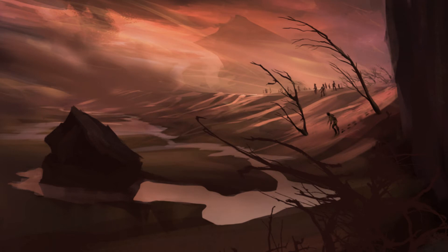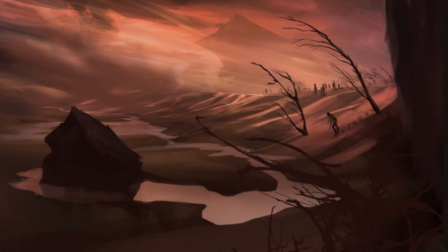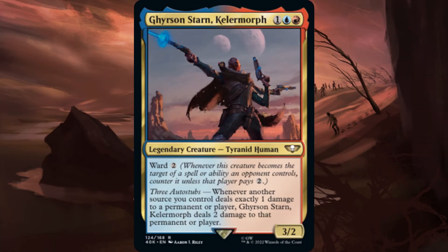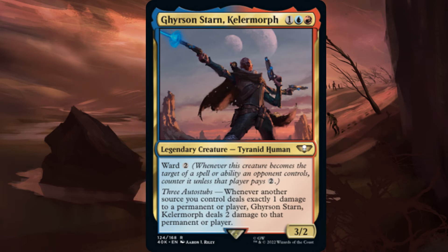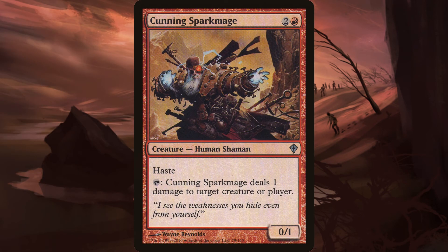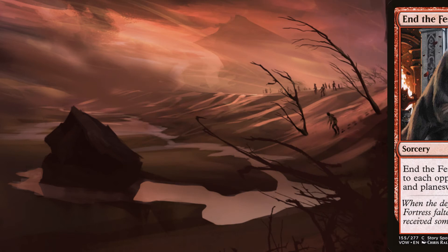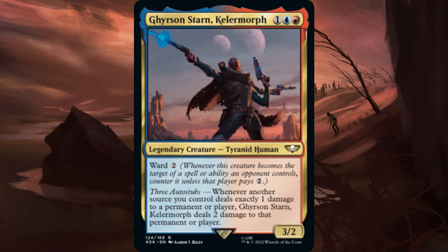Now, I've heard a lot of people talk about running untap creatures in here like Kelpie Guide, but we could just replace it with another pinger, so I really don't see the point. Again, this deck is highly efficient at saving up space — the removal, the board wipe, and the mana ramp slots are all pretty much getting filled up by the pingers. The pingers are really cheaply costed, so we don't need as much mana ramp, and they act as removal and board wipes, leaving us to not have to run as many of those, saving a spot.